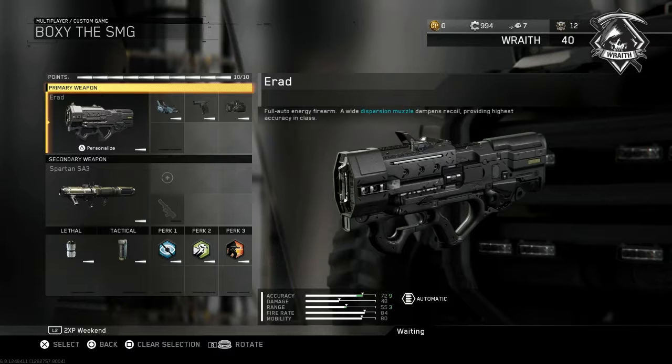For SMGs we have everybody's favorite, the ERAD. It's a very effective weapon at all ranges and has the least recoil — practically no recoil at all. Because of that, we're slapping on a dot sight — either an ELO or red dot — since the default irons aren't great for long range. We're also adding Quick Draw for an edge in closer gunfights, and Laser Sight so you can engage targets at very close range.